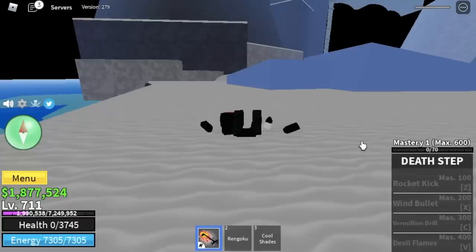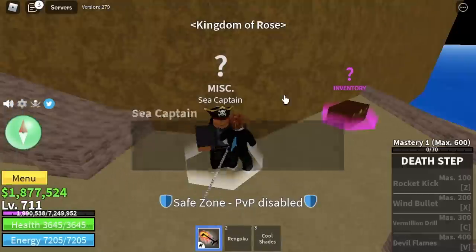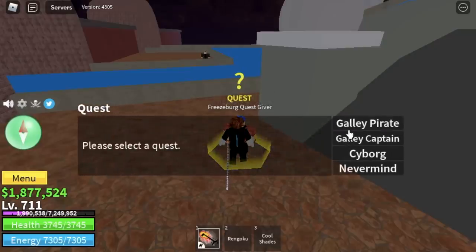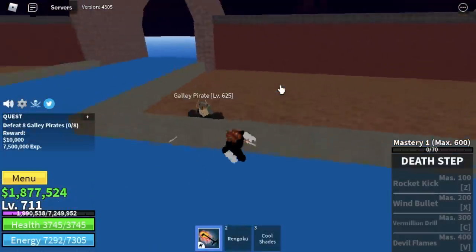After unlocking the Death Step, we are going back to the first sea. We're going to talk to the sea captain and after that, we are heading towards the Fountain City and start defeating the Galley Pirates. But GamerNom, why Galley Pirates and not Cyborg?